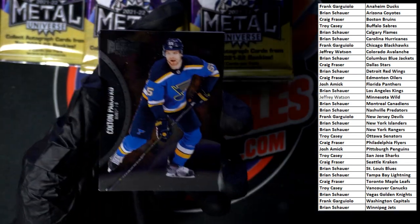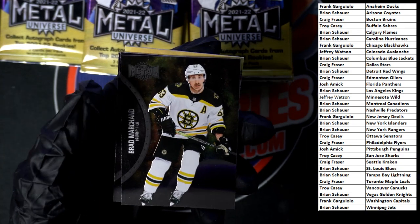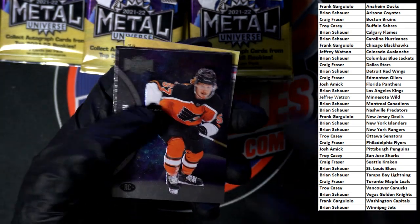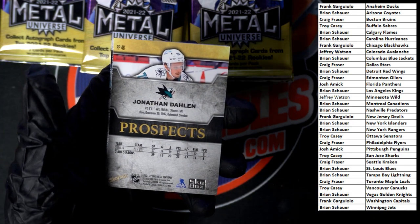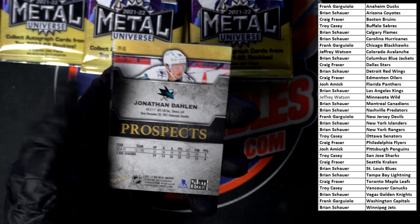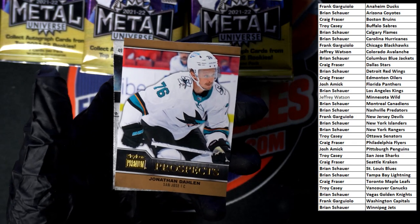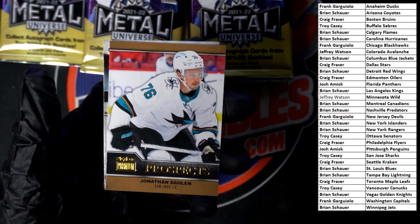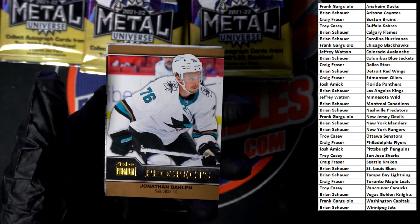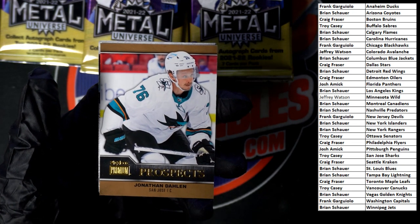We start out with Colton, then we got Brad, then we got Wade, then we got Kevin, and a Jonathan Dalen prospect for San Jose. I knew it was San Jose — yay, I'm winning! That one, of course, going to Troy C.